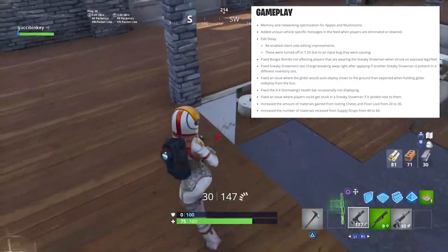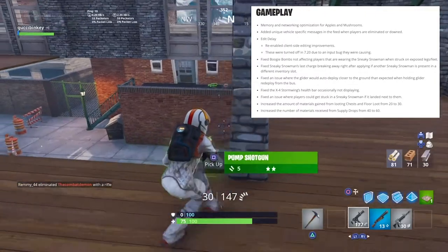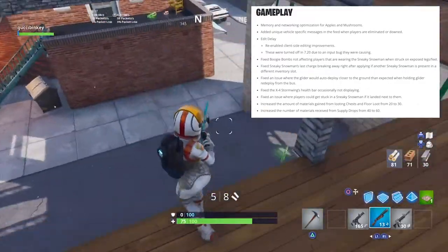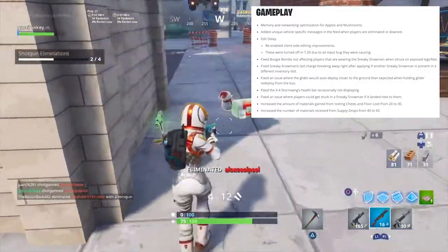They fixed an issue where players could get stuck in a sneaky snowman if it landed next to them. They also increased the amount of materials gained from looting chests and floor loot from 20 to 30 — that's one I think is a little more significant, increasing what you actually get.